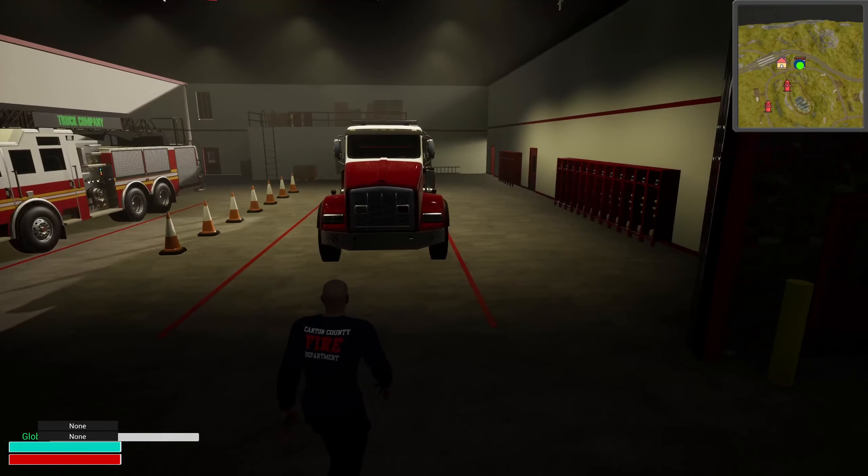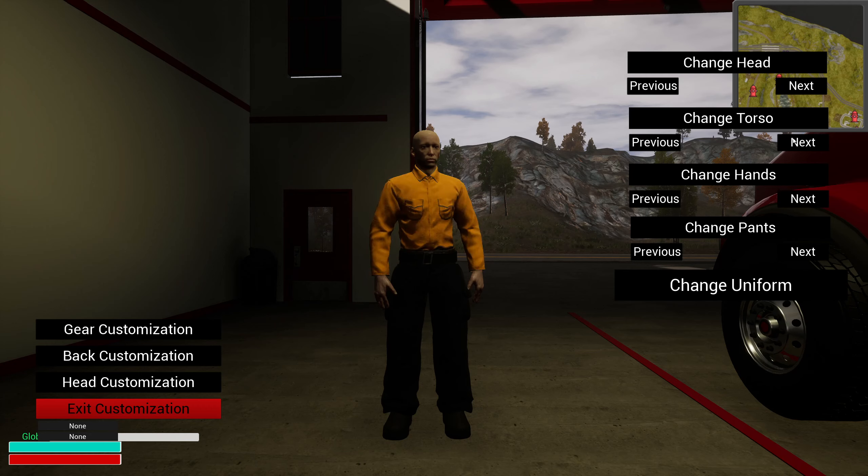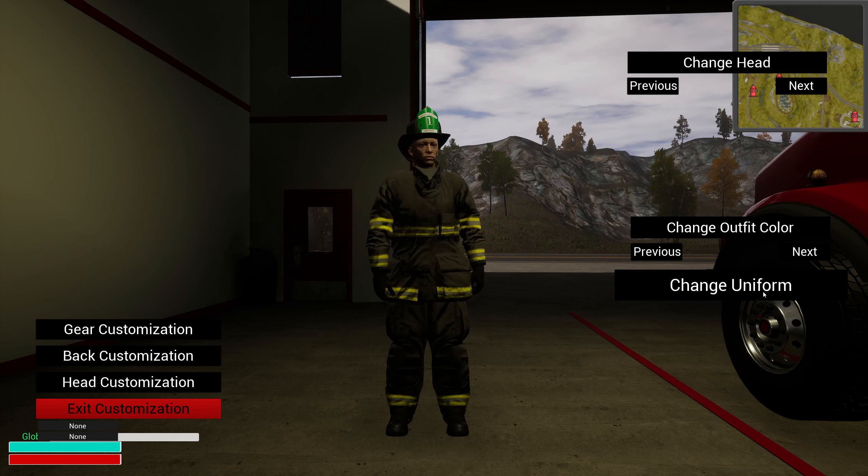Along with this new update we've got uniforms — the new uniform customization is now in. It's not perfect in my opinion but it's much more advanced than what it previously was. You still get basically the same head options but you can now change your torso out. There's a number of gloves, basically a wildfire uniform option too. The bunkers look actually way better than what's in the game currently for the actual bunker gear and it just looks off — none of the colors actually match.